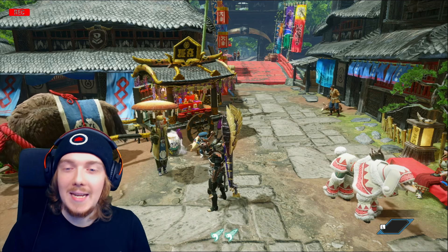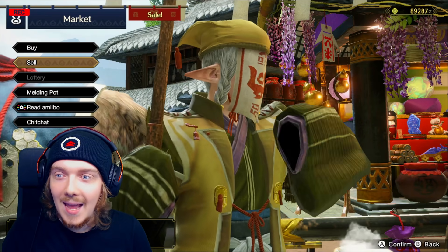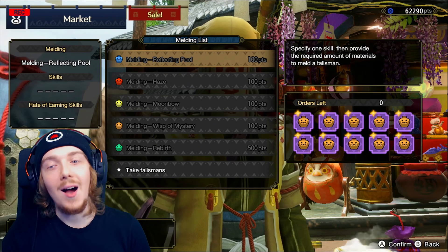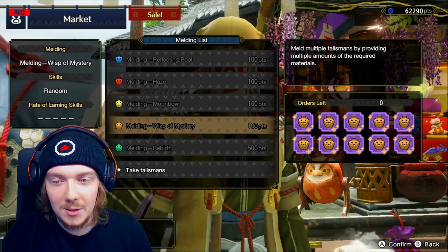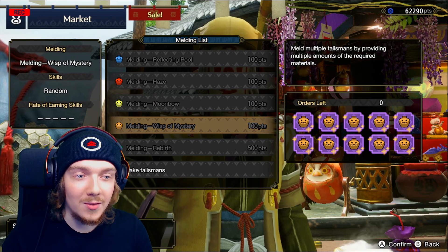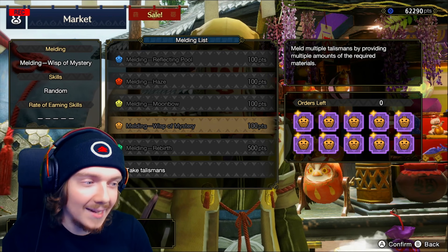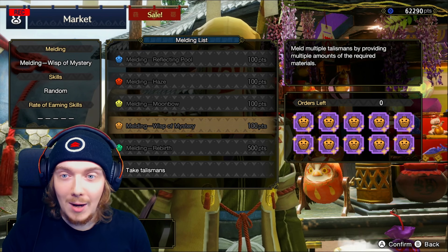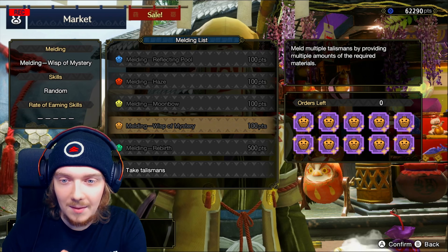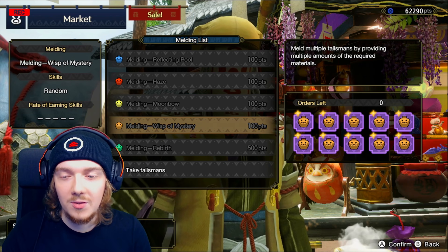What I've done here is I've queued up a whole bunch of talismans of the highest rarity — the Wisp of Mystery ones — and each one of these will have five talismans, so this should be 50 talismans that are completely randomly rolled, because you can't snipe a particular skill with the Wisp of Mystery.